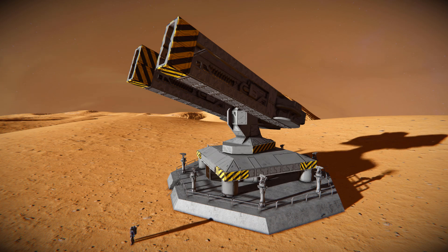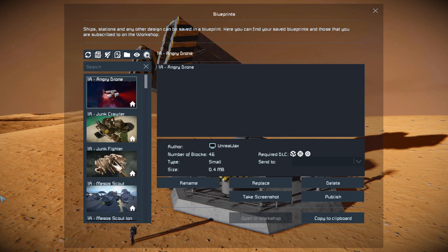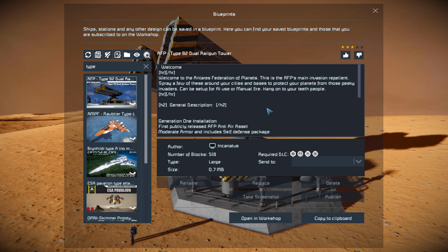It's a very plug-in and play with its design where you simply build it up, walk up to a single console and you've got all the commands ready to go — you can let the AI take over, manually control the turret, and of course change the targeting of the interior turrets. Pressing F10 and finding this in the spawn menu, the Type 92 is 518 large blocks using the Decorative Block 2, Heavy Industry, Warfare 2 and Warfare 1 DLC packs.